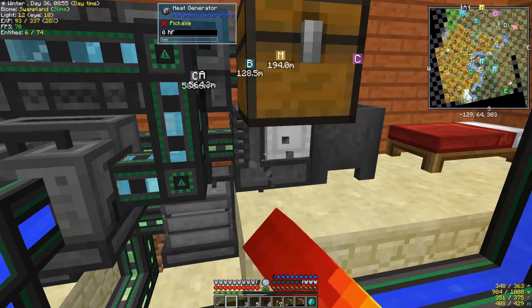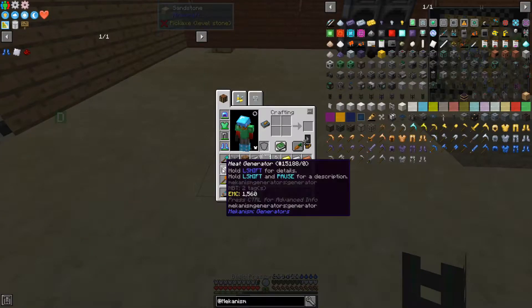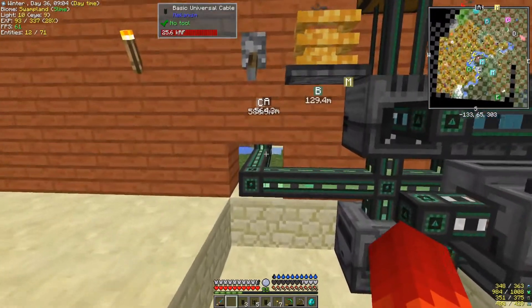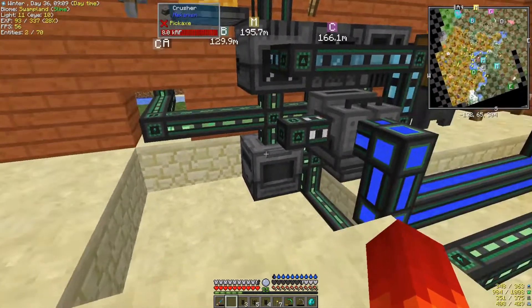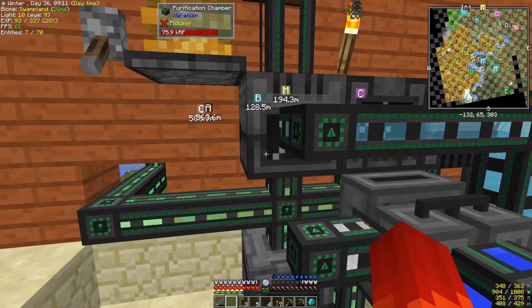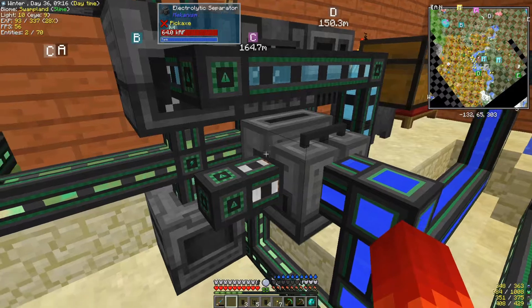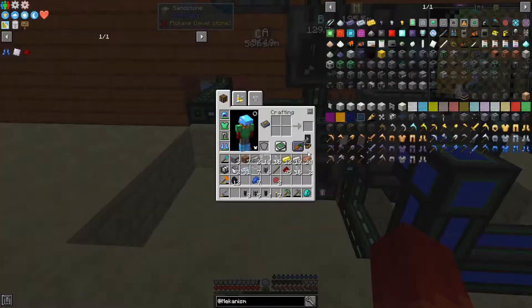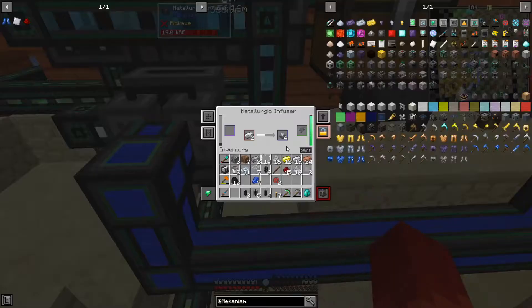I think I can take down this heat generator now because we don't have a particular use for it at the moment, though I will be doing something with it a little later. As you can see, we've moved into winter in the Minecraft-verse, but we're currently working on enriching iron. That's moving fairly quickly.